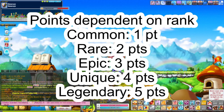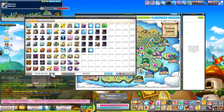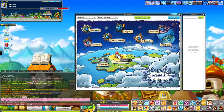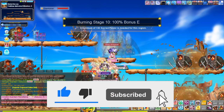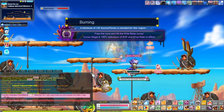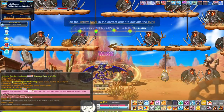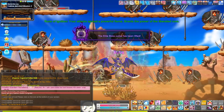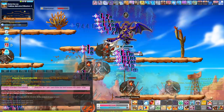The next step is you want to level it up. You cannot rank up the familiar to the next level until you level it up. This applies from rare to epic and epic to unique — you have to level them up first. The level you want to get them to is level five. Now you might be asking, how do we level them up? It's actually quite simple. All you have to do is just equip it, wear it, and then train or do dailies — your 300 kill dailies, your grand ice dailies, whatever dailies you do — and you just let it absorb the essence from the monsters you're killing.